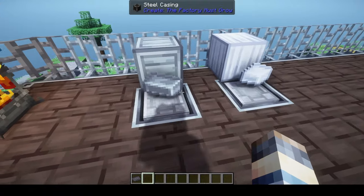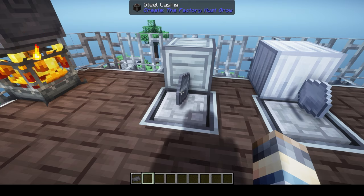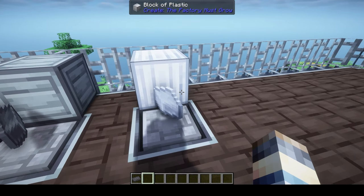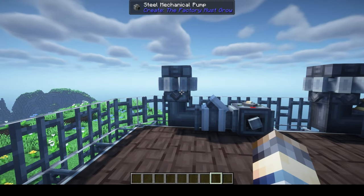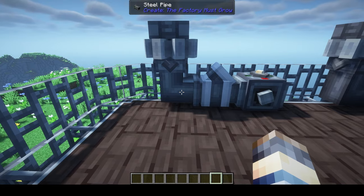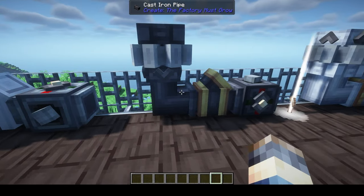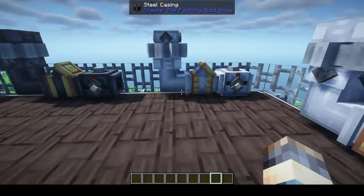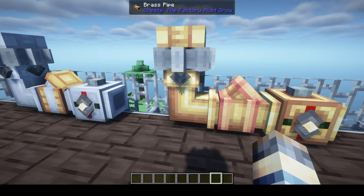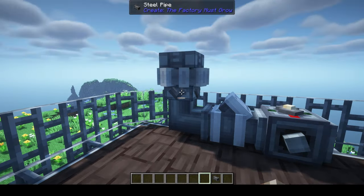Next we have steel, which we'll go over more thoroughly since it involves casting and a few immersive steps. Additionally there's plastic, which we'll look at after getting into distilling. You can use these resources to craft variants of pipes, pumps, smart fluid pipes, and fluid valves in steel, cast iron, aluminum, plastic, and brass — these function exactly the same as the copper ones but change the aesthetic.